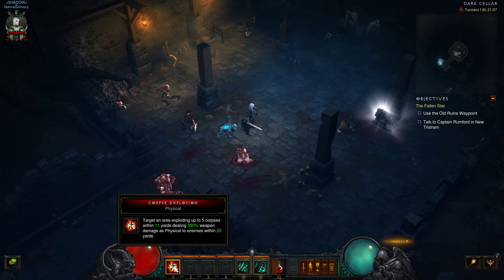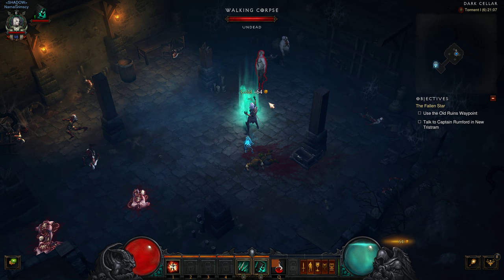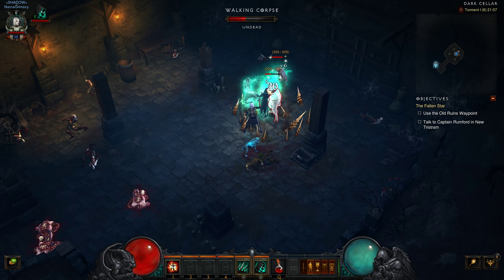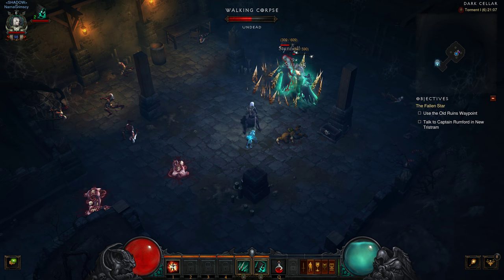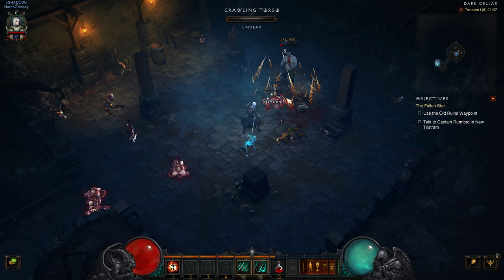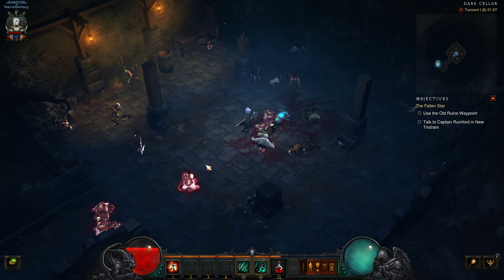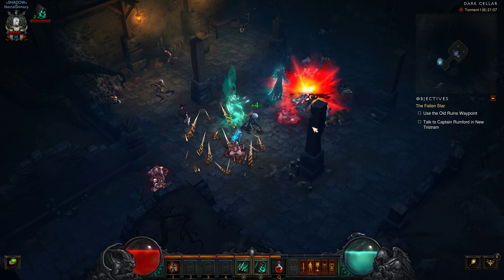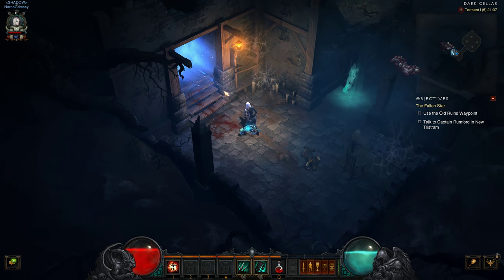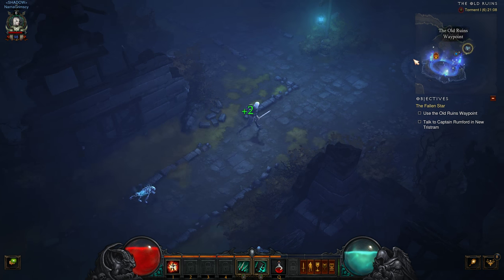One of the interesting things about Corpse Explosion is that it doesn't use or consume Essence — all it does is consume corpses. So corpses really are a resource that you generate and consume as a Necromancer. It's not just all about the Essence, which I think is a nice design choice.